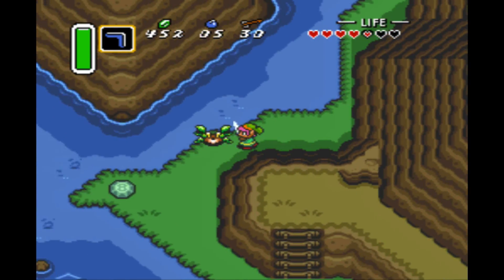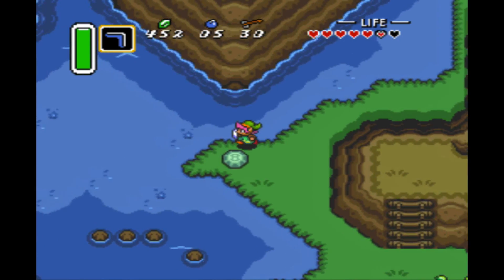So now we can actually make our way to get the Red Pendant, since we pretty much got everything that we need. We don't really need much else.